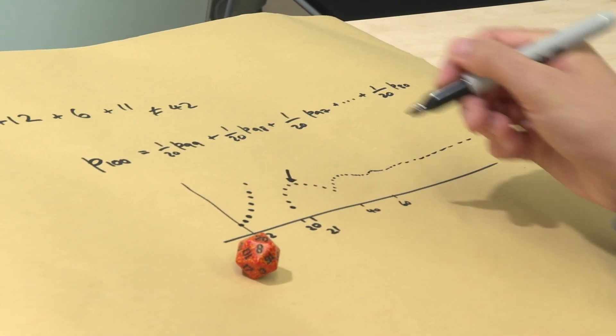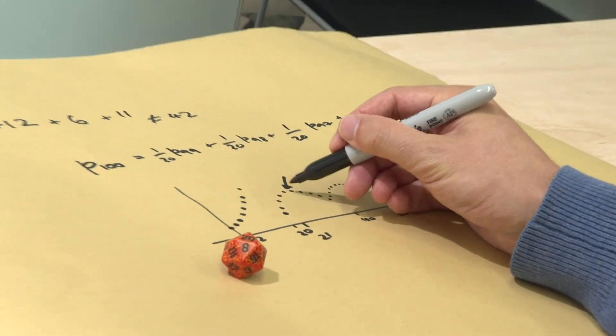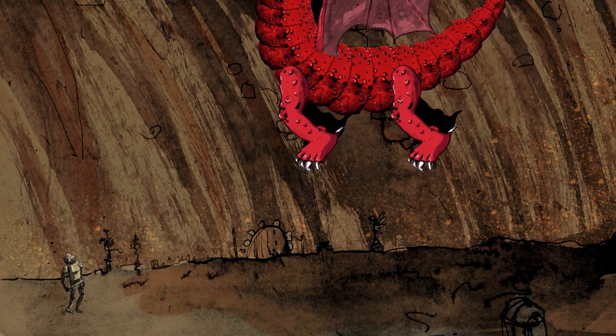But the absolute best point is, like you said Brady, between 20 and 40 — there's some maximum on this graph. It turns out that the number 34 is the best total that you could give to the dragon. I just know that because I've done the calculations and checked the probabilities that different numbers come up. I claim the number 34 comes up more than any other number bigger than 20.